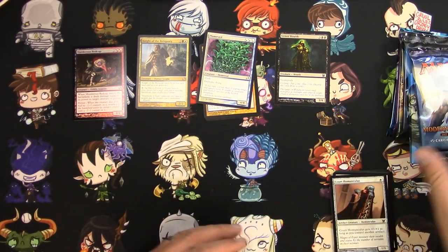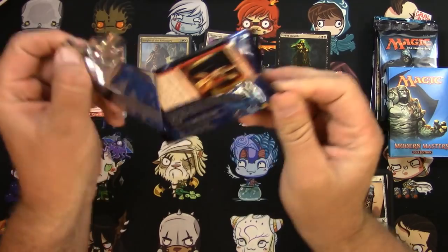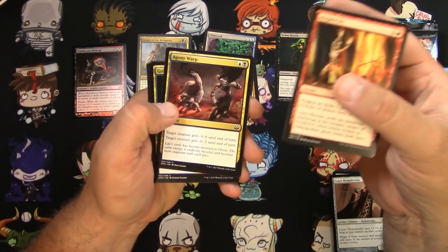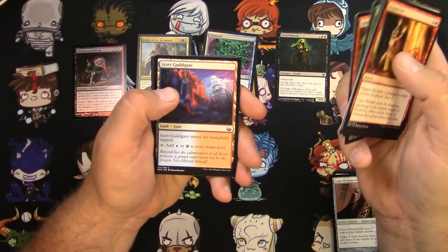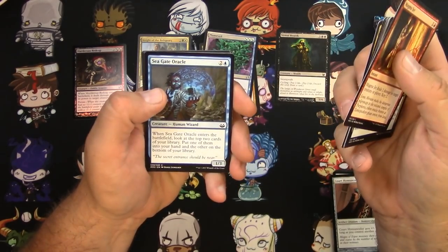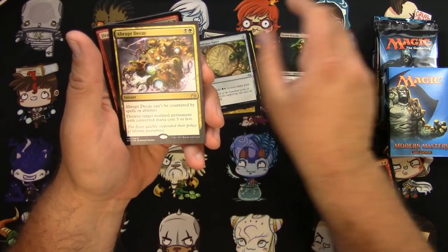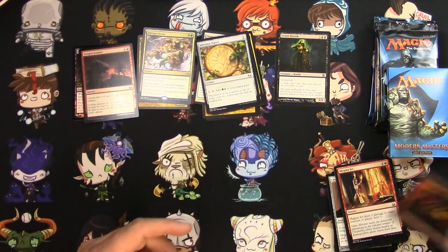I've abandoned the order already. Modern Masters 2017 — I think the Fetchlands are in these, right? Magna Jet, Agony Warp, Slave Driver, Strength in Numbers, the Guild Gate right in the middle — that's a bummer. Battle Rattle Shaman, Selesnya Signet, a Thundersong Trumpeter, a Gruul War Chant, and an Abrupt Decay — that's a solid one. Dragon Fodder is the foil. And a Goblin Token.